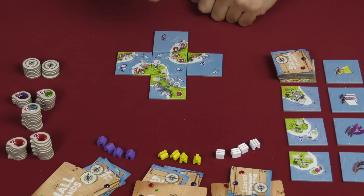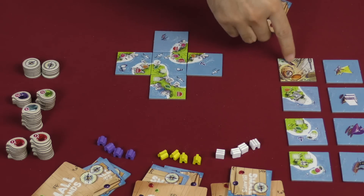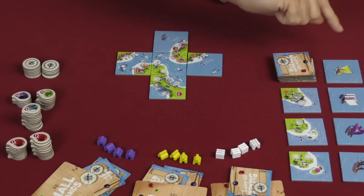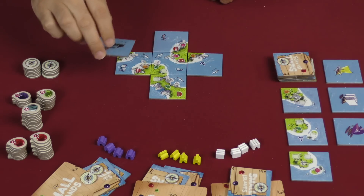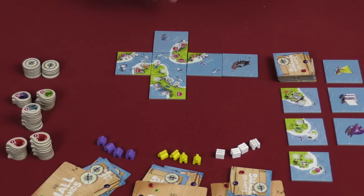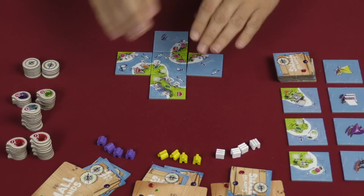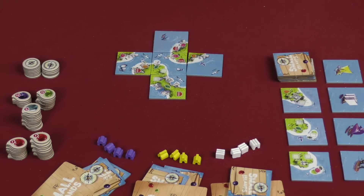Your other option, which is not available until these exploration tiles are gone and this tile is empty, is landing a ship. You can land your own or one of the grayed-out ships. When you do so, the tiles must match the sides. So if a player lands here, they are going to trigger scoring for that round. Let's move this forward and I'll show you how the scoring goes.